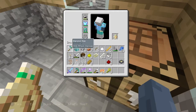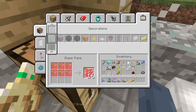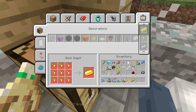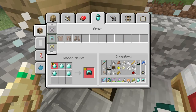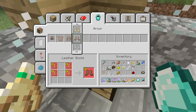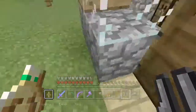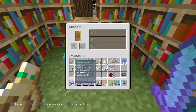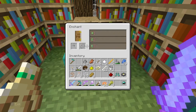I would like to make some more diamond armor — first of all more of it. I know I'm getting a little off track, but I need a diamond helmet and some boots. I would also like to see what enchantments I can get on this.